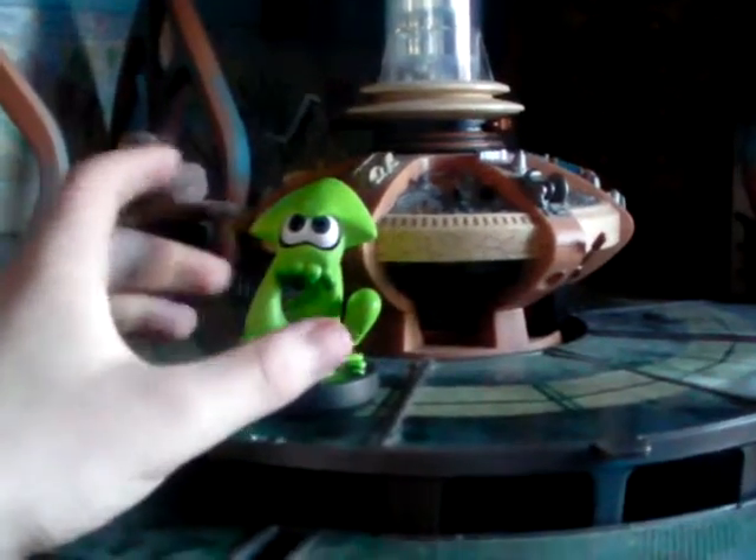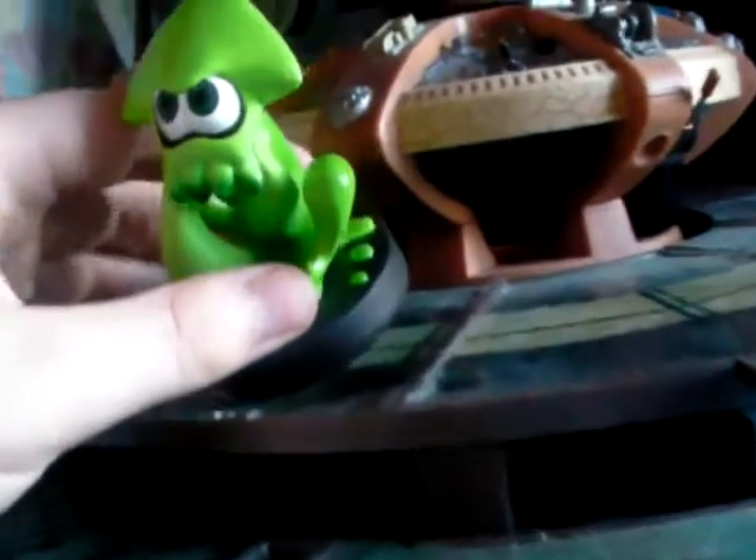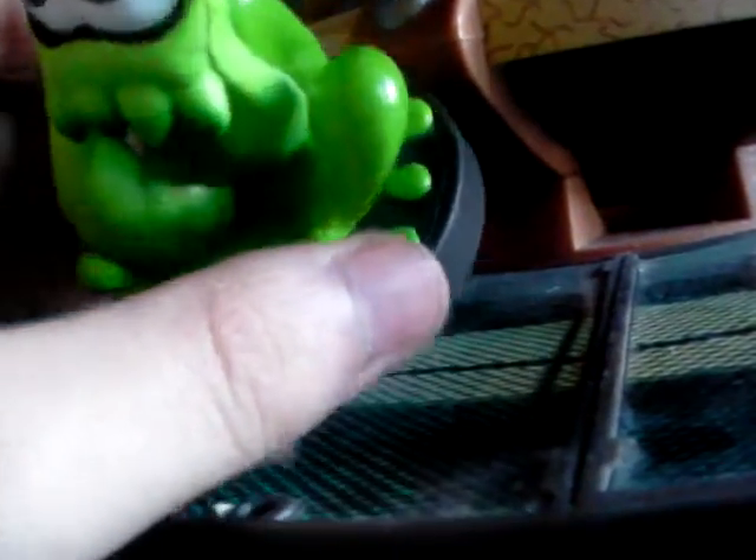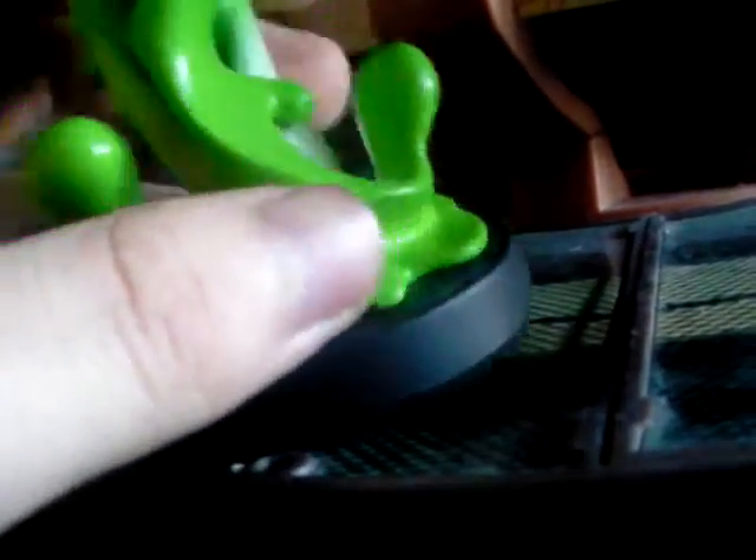This is the fourth amiibo that I've got now, and unlike the other amiibos it doesn't come with the sort of base we're normally used to — the one with the Smash Bros emblem on it. This one is of a squid kind of jumping up from the ink, which you can tell by all this ink sort of splodging outwards.